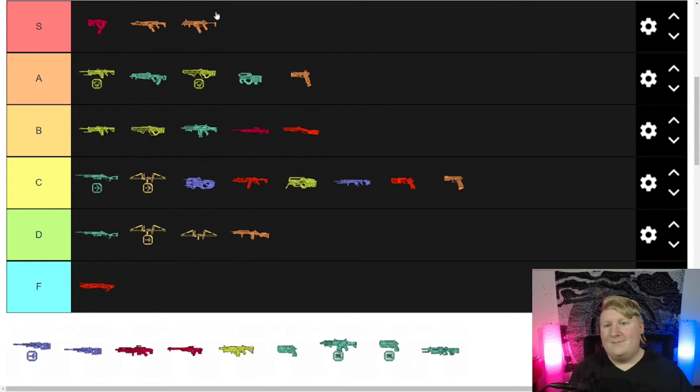The RE-45 is basically a mini R-99 — if you just take part of it off, that's your RE-45. It's a solid gun. I'd say A tier, maybe B tier. I think I'd pick it up over the Devo and the Havoc, honestly. That's how I'm rating this — what would I actually pick up.